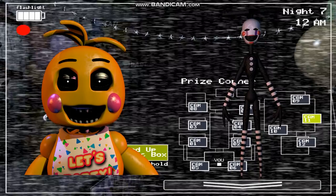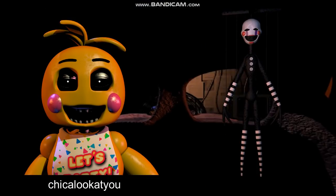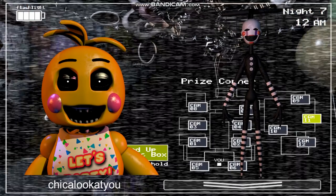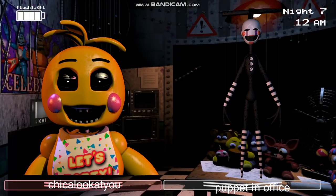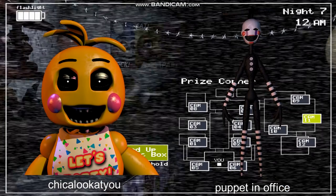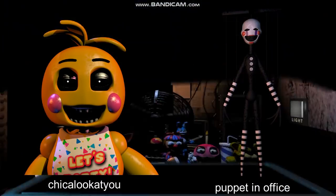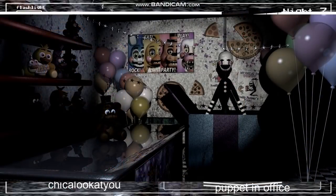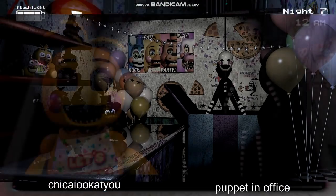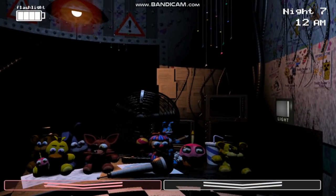Since the MFA files label Toy Chica's texture as Chikalukatu, she was likely planned to function similarly to Toy Bonnie, sliding into the office for a few seconds upon leaving the vents. The Puppet's texture is listed as 'puppet in office,' suggesting it was originally planned to appear in the office similarly to the Withered animatronics and Toy Freddy. Interestingly, this texture depicts the Puppet with the same handle and strings seen on several drawings and when the Puppet is about to leave the Prize Corner — possibly implying the Puppet's handle was attached to a conveyor belt in the ceiling, explaining how it could move without feet. However, this is never shown in any form in Five Nights at Freddy's 2.